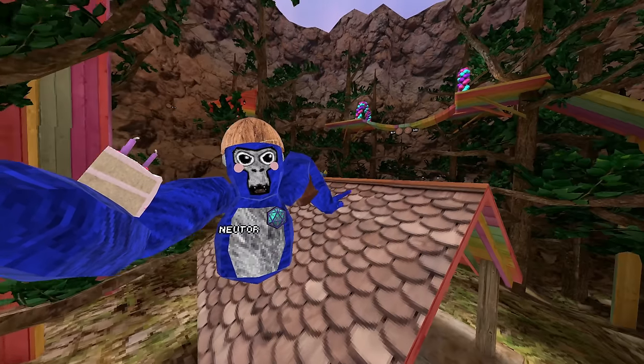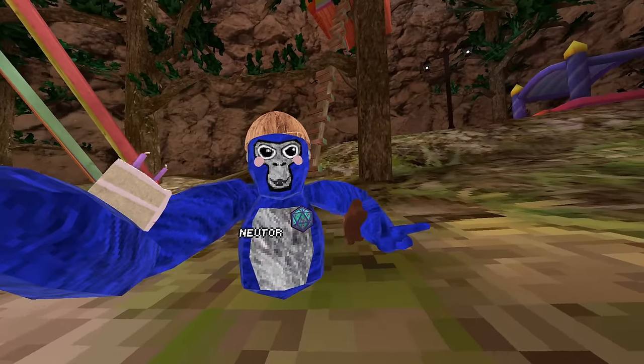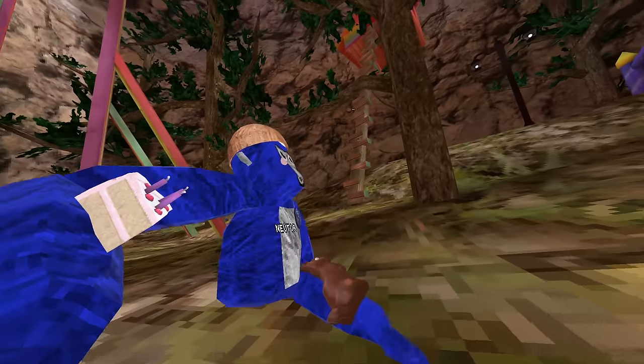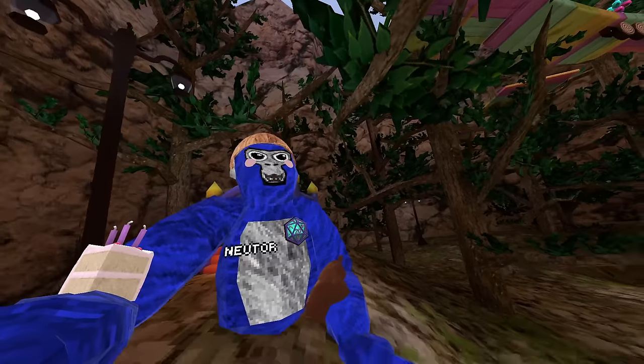For the pride update, Gorilla Tech redecorated basically everything you can walk on, except for the grass — because why would you re-theme the grass? They've re-themed the double walls, put in bouncy castles, and re-themed the whatever that is.